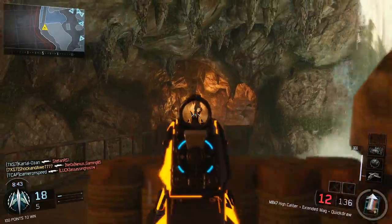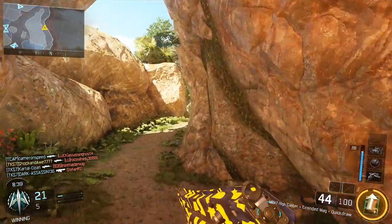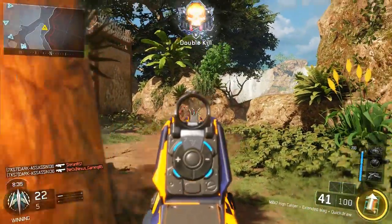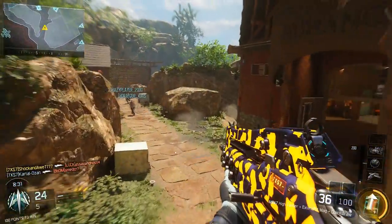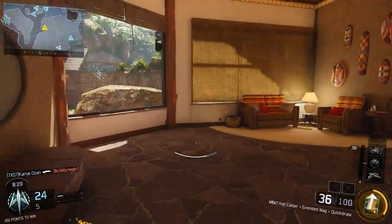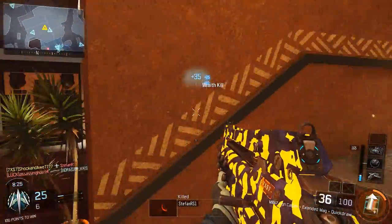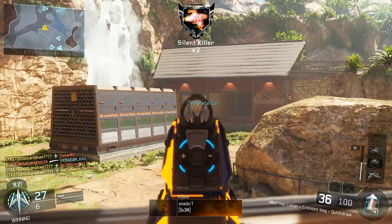You just have to be accurate, position yourself properly, and engage in the correct encounters. The M8 is a burst fire assault rifle and you have to manually trigger it, unlike the auto-burst XR2 where you can just hold down the fire button and it will automatically continue the burst.